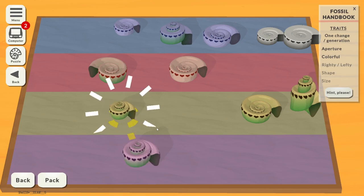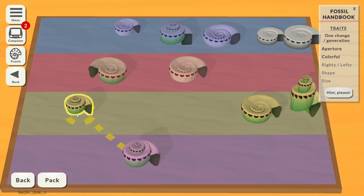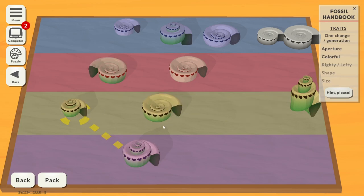Here are two fossils that are linked. You can tell because it's the same colouring, it's got the same shape opening, it's got the same heart pattern on it. The only thing that's changed is that it's smaller — so over the generation it's got smaller. It's now ringed and linked because that's the end point of the tree. We only get feedback once we've reached an end point.